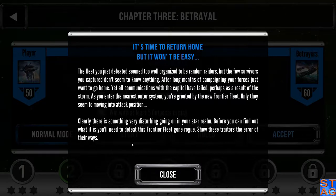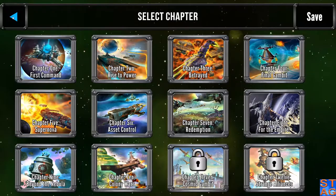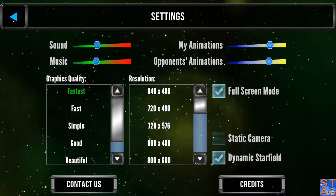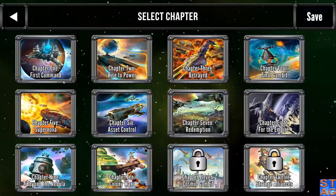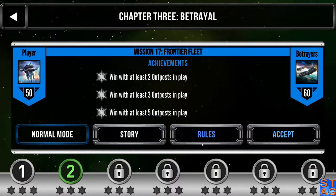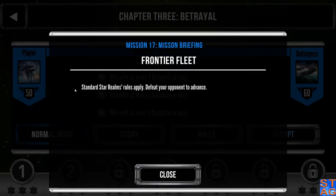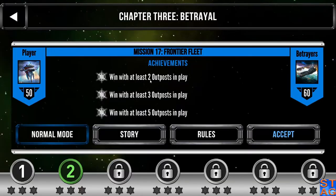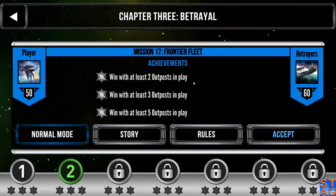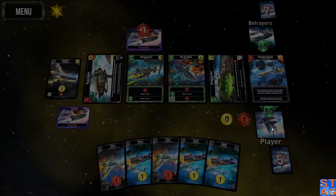If you remember from the earlier missions — I believe it was in Chapter 1 — the player is in charge of the Frontier Fleets. So you've risen up through the ranks, you're now in command of a nice glorious fleet, and now you've got the new guy trying to kill you. Just one of those days at the office. The rules to advance are standard — this mission wants you to have outposts. Two, three, and five outposts is the objective. Let's get into it.